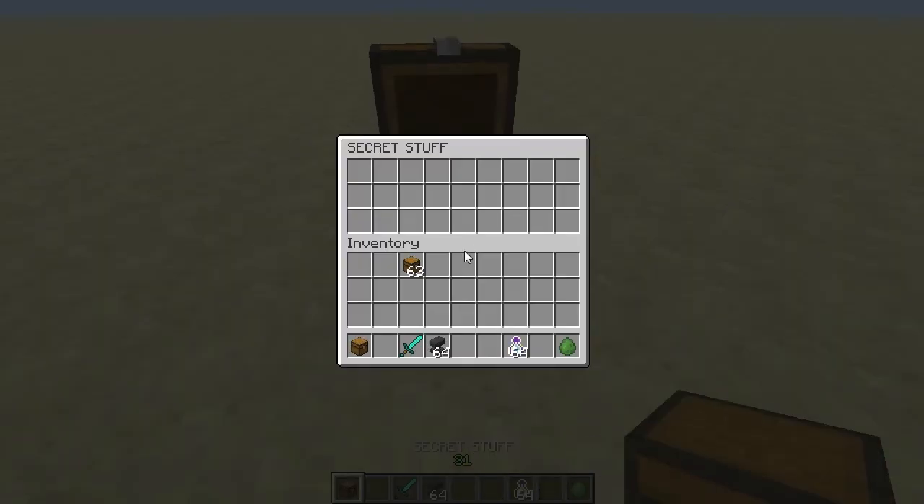If you rename a chest, when you open the chest it'll show the name that you gave it. So it's an easy way to mark your stuff in a multiplayer server.